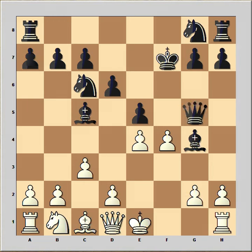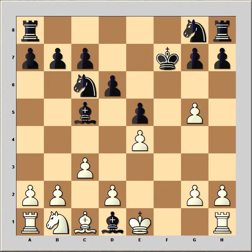Black captured the knight on g5 with the queen. Pawn takes queen, bishop takes on d1, king takes bishop — the dust has settled, and black is a piece up and winning the game.